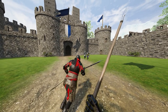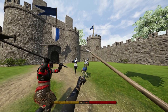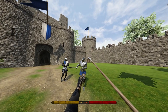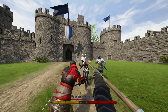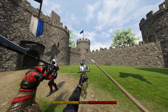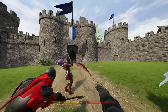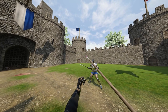Your number one strength as a spear player or support role is going to be being able to take initiative off your opponent. When you're running into that fight, you always want to be the one stabbing and putting your team on the offense and your frontliner on the offense. Do not let this point be understated because it's arguably the most important thing you can do as a support player.